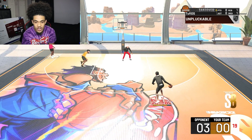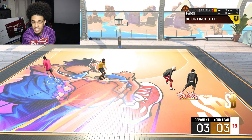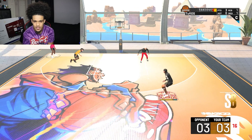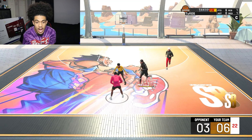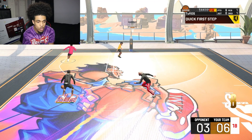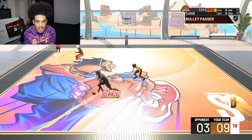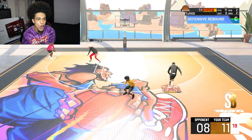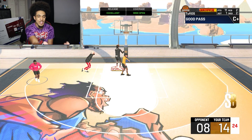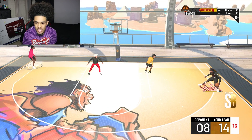All right, perimeter defender - he's leaving me open off the rib, that's a big green. These boys see a build they haven't seen before, they don't know what to do. Big snatch, snatch again and we gotta get into a green. I didn't even remember to change my badges so I have spot up badges on - we'll see if I can cook up anyway. Behind the back after the three-point line, another green, I'm going crazy off the jump with 69 ball control.